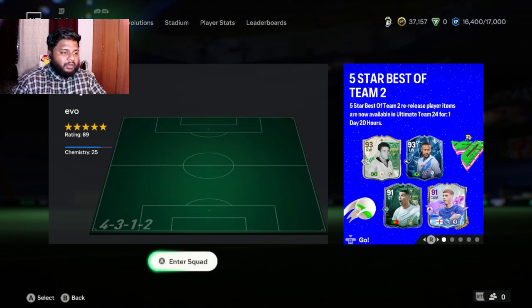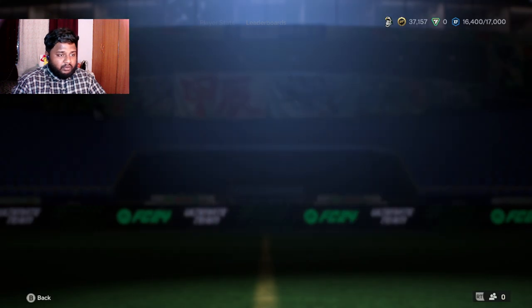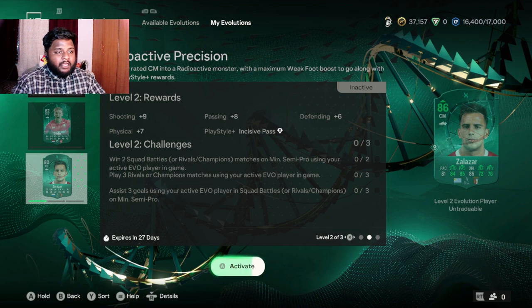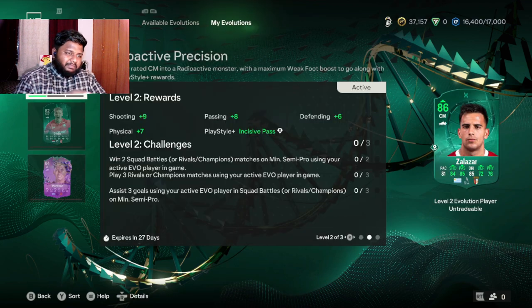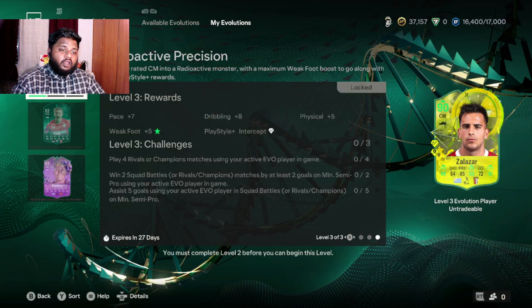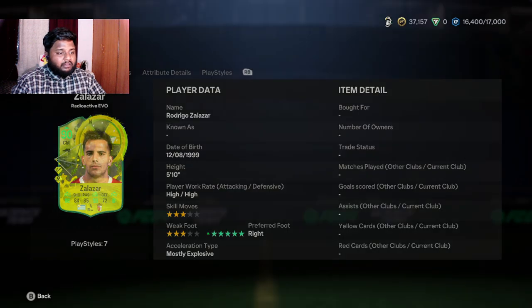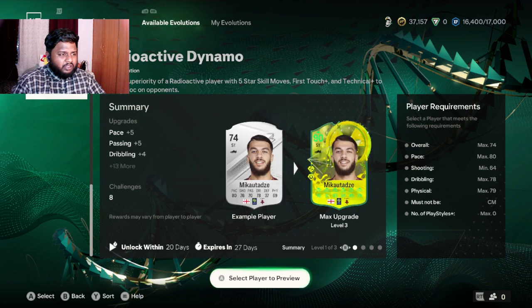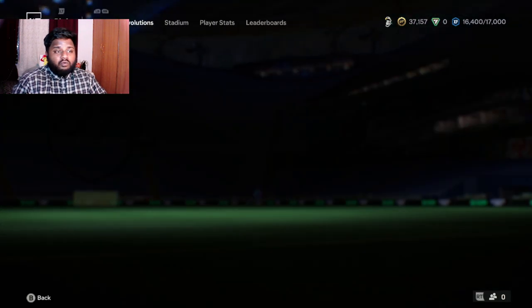Briefly, there are also other evolutions worth doing — the Radioactive Precision can take a 74-rated center mid to a 90-rated one, and there's also Radioactive Dynamite. Make sure you check Futbin to find which players get the best stats from those evolutions and complete them too.